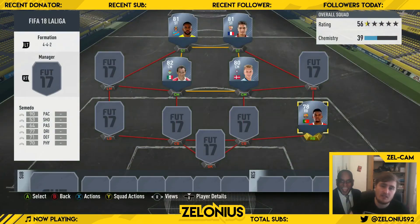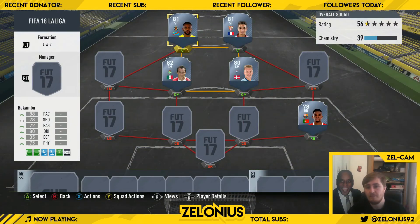So there you have it boys — we've got Bakambu, Ben Yedder, Guadrado, Vaz, Nelson Semedo. Those are the Zell boy army's five tips for cheap beasts in La Liga this year. Ainsley, you happy with them my man? Yeah boy! If Ainsley's happy, I'm happy. Check them out boys — like, comment, subscribe, it means a lot. Zelonius out.